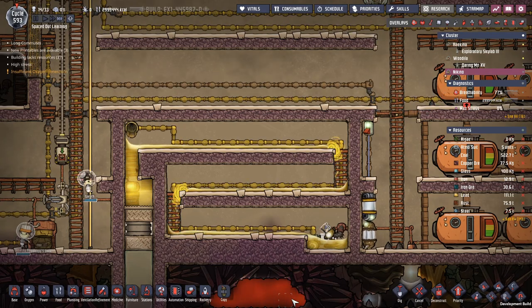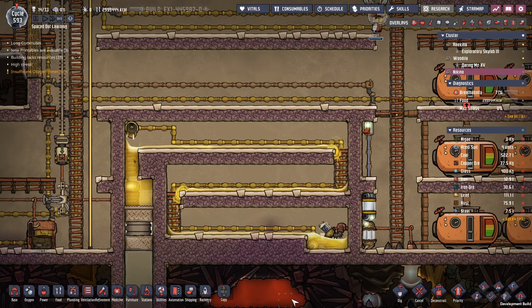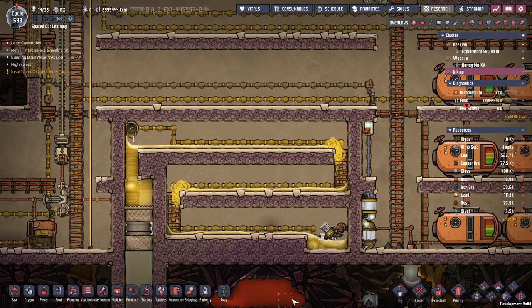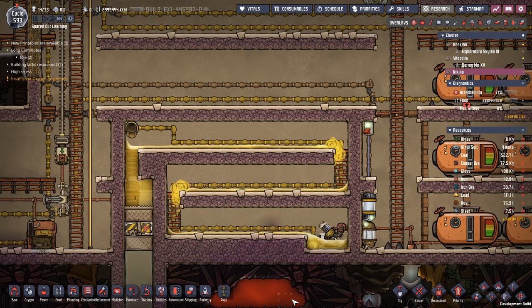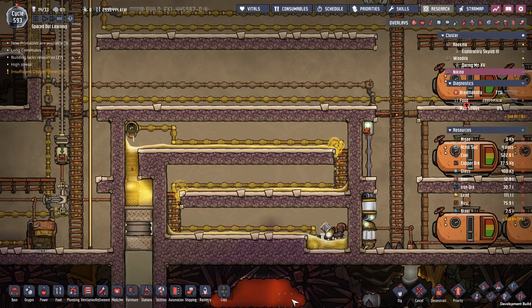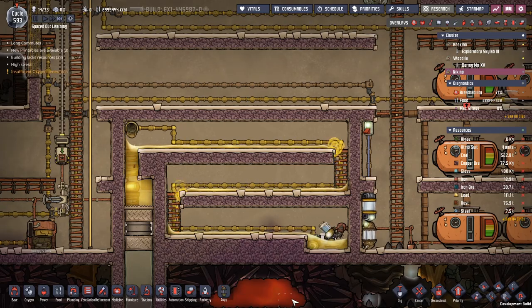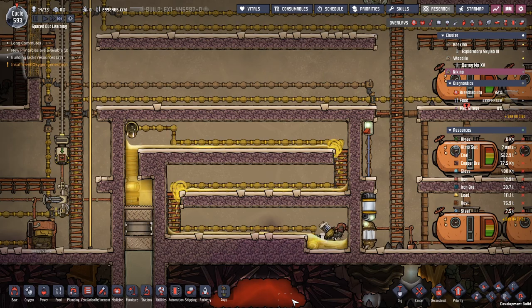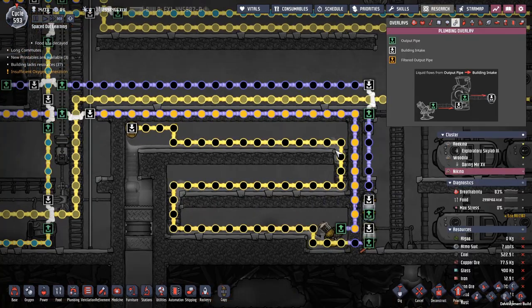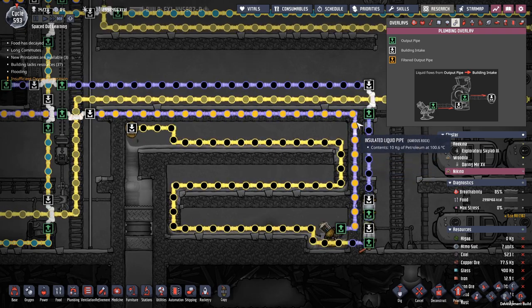I'm also going to show you how to start it up, because if you don't start it up correctly lots of things can go wrong. But if you build it and start it up correctly, it will run forever and take care of a ridiculous amount of petroleum your base needs for plastic and power. The purpose of this is to convert crude oil flowing in through pipes directly into petroleum.